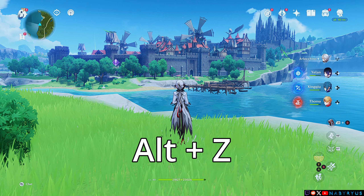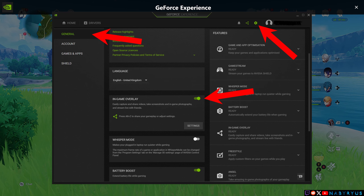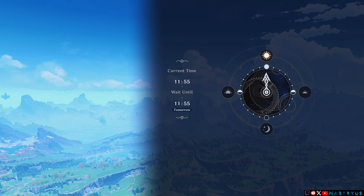NVIDIA users try pressing Alt+Z. If you don't get this overlay, open the GeForce Experience, go to the settings, and enable in-game overlay. With that out of the way, make sure you do the settings during in-game daytime.